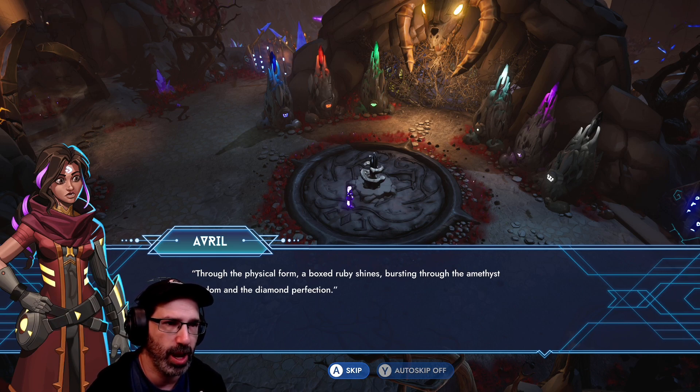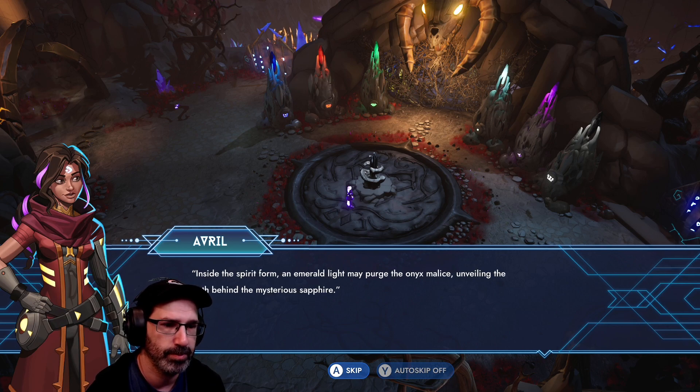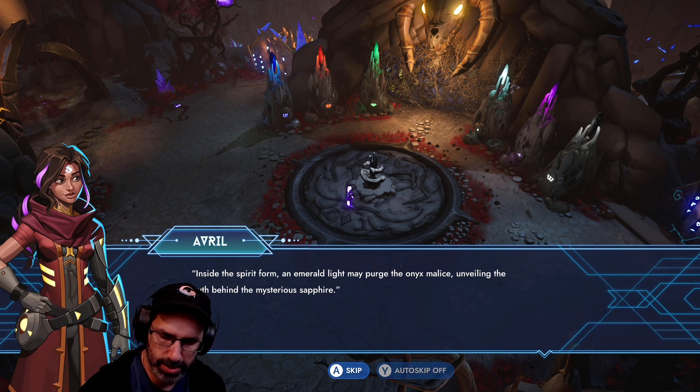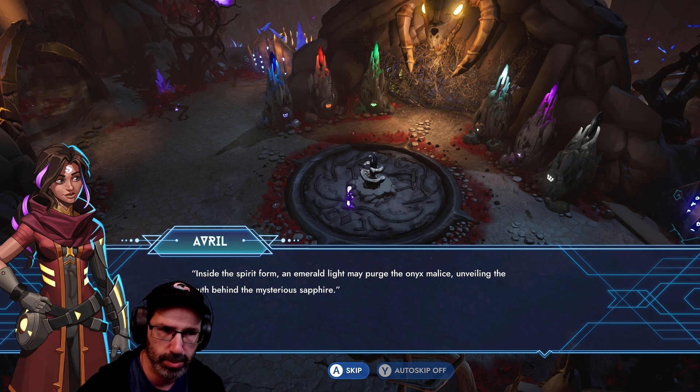Okay, so ruby's red. Amethyst is purple. Diamond is white. Physical form. Inside a spirit form, an emerald light may purge the onyx malice, unveiling the truth behind the mysterious sapphire. So: physical was ruby, amethyst, diamond. Spirit form: emerald, onyx, sapphire.